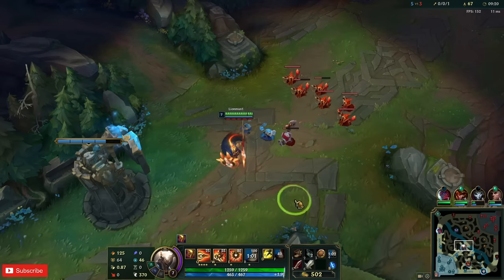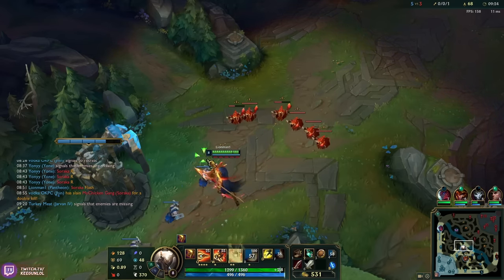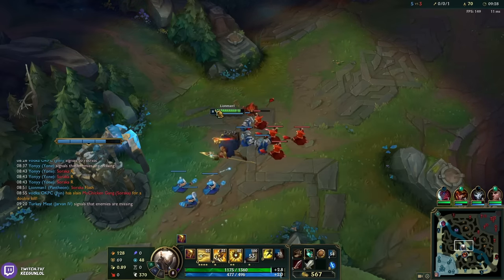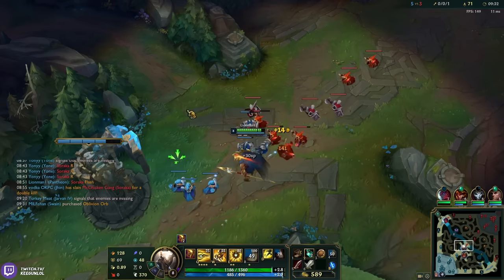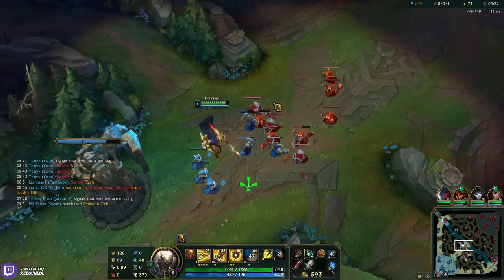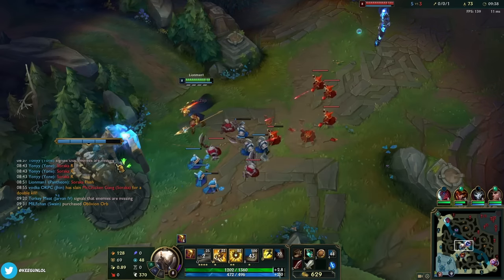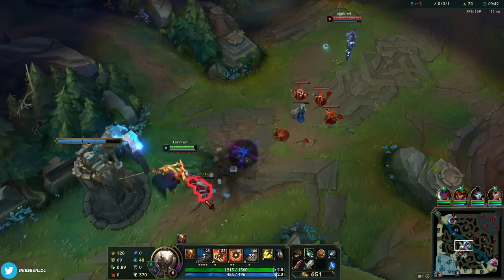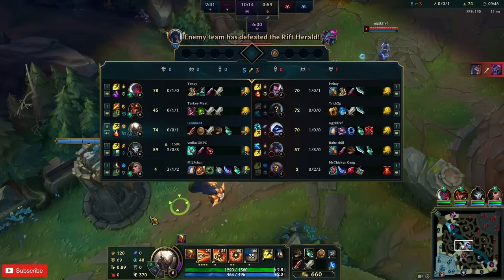The only CC is Yone knockup but it's so telegraphed he'll probably back off before he can do anything. If we keep the wave close to here we can farm this safely as well as not worry about the Fusier gank. We're 24 to 69 — we're still up on this guy.